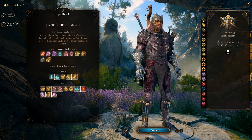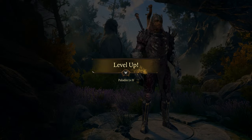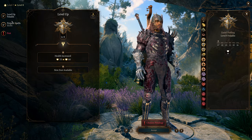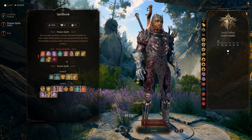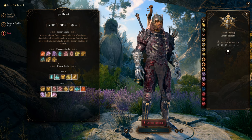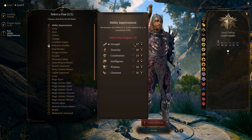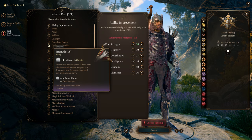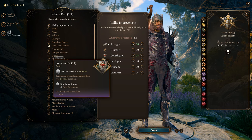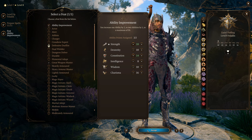At level 8 we take care of our uneven Strength and Constitution. For ability points we put Strength up to 18 — don't worry, there's an item that will boost it to 20 afterwards. We leave Constitution at 14 for more hit points.